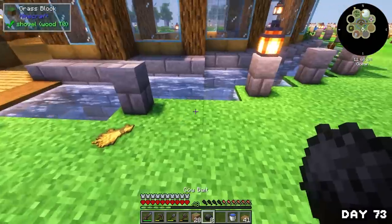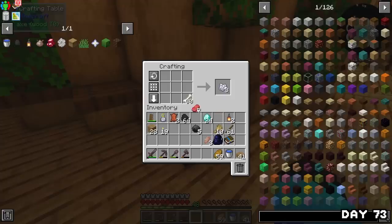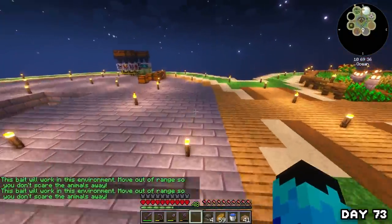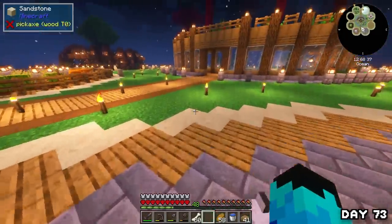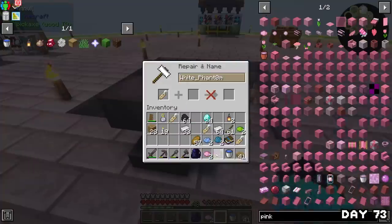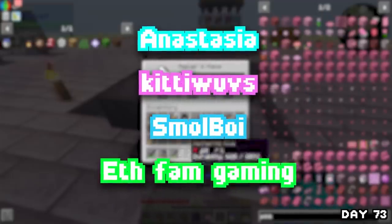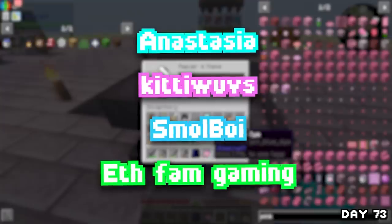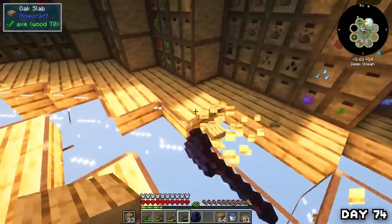I placed down more bait and repeated the process until I had a decent amount of beef, then combined it with bones to get wolf bait. I set that down and got our first puppy! A couple of baits later I had a good amount of dogs, so I grabbed name tags from the quest book and renamed all my doggos after viewers with the collars they wanted. On screen now are the four of you that got dogs named after you — if you want a dog, frog, or anything else named after you, drop a comment below.